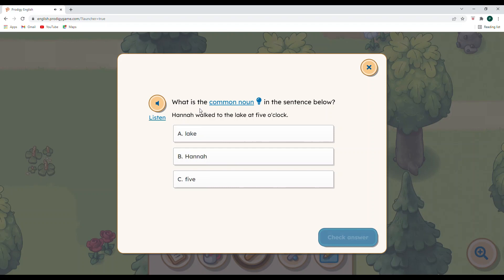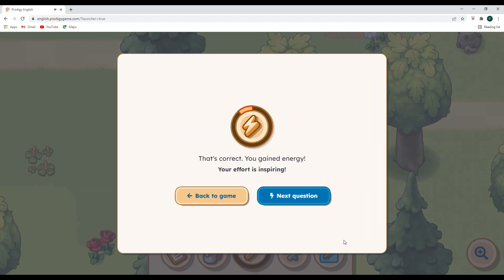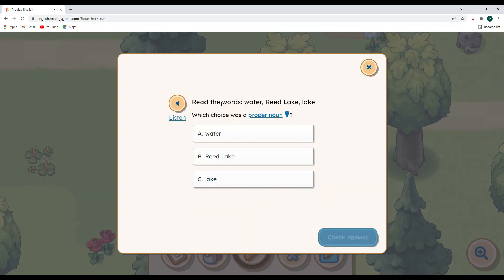What is the common noun in: Hannah walked to the lake at five o'clock? Hannah is a specific person, so she would be a proper noun. Lake is going to be the noun for this one. Next question: which choice is a proper noun — water or Red Lake? Proper nouns are going to be capitalized and they talk about a specific place, thing, or person. Red Lake is going to be our proper noun. It's easy if you look for the capitalized letter — the word that begins with a capital letter.